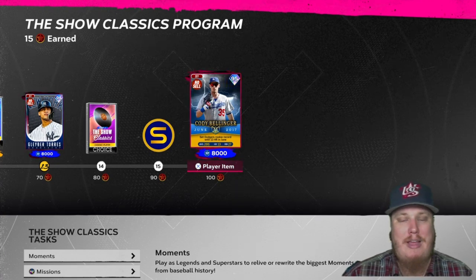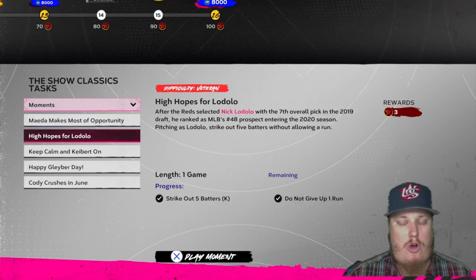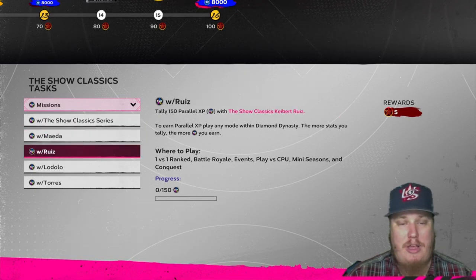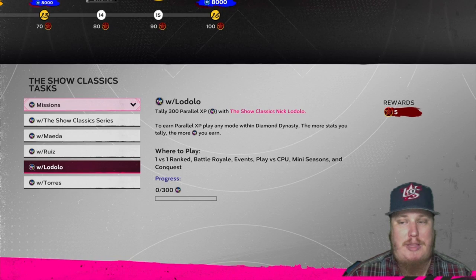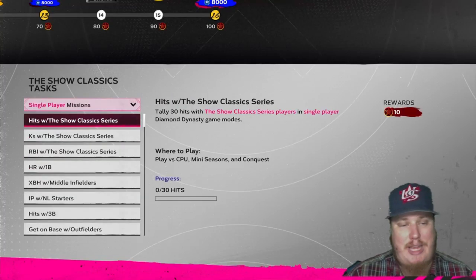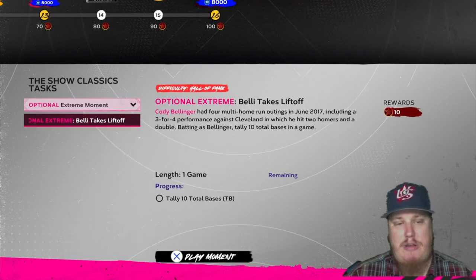That's the reward path. To earn these players, we've got five moments — one with each of these players — earning you three stars each. There are parallel XP missions: 500 parallel XP with Show Classic series players earns five stars, plus 300 parallel XP with the pitchers and 150 with the hitters, each earning five stars. Multiplayer and single player missions are available covering hits, strikeouts, RBIs with Show Classics players, plus extra base hits and pitching missions.